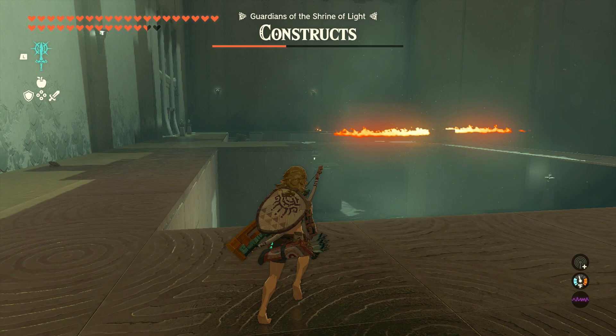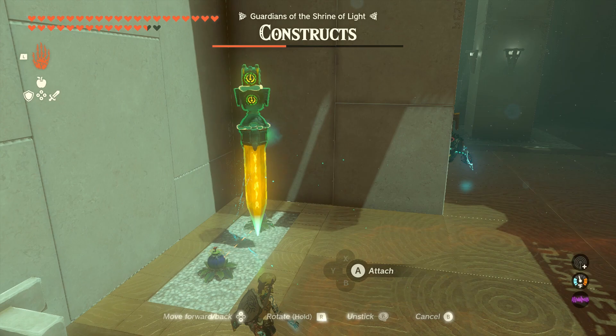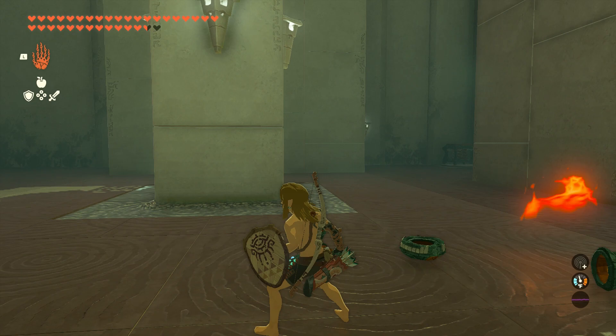The next construct we've got to deal with is actually on the bottom floor, so we have to jump down here. I do recommend removing this little object here so it doesn't accidentally turn on you. But if you didn't turn it off before jumping down, you can actually use it to cook the construct for you and be done with the Shrine a little bit quicker.